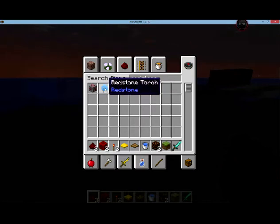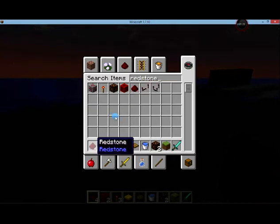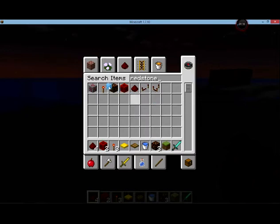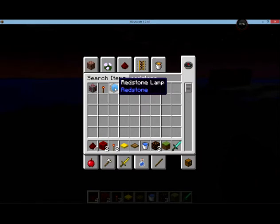You're also going to want to grab that, and for the start, we're going to also grab a redstone lamp. You can easily do this by left-clicking and then putting it in the slot where you want it. So let's get those three items out: some redstone dust, a redstone torch, and a redstone lamp — and have those in your inventory.